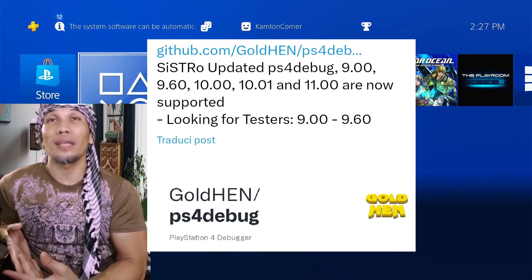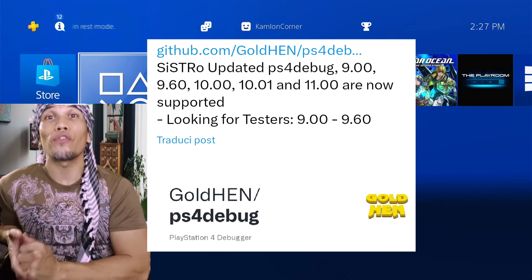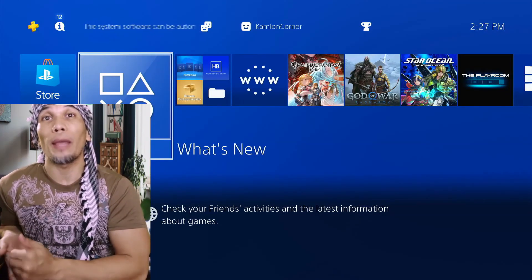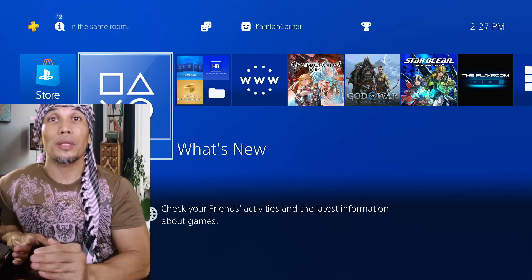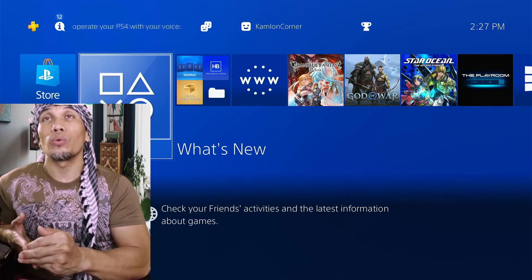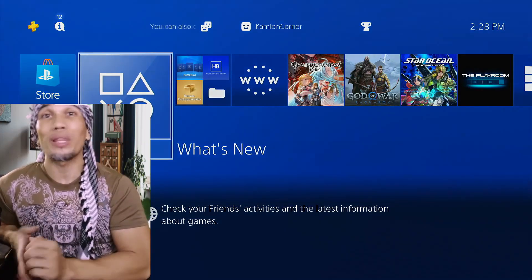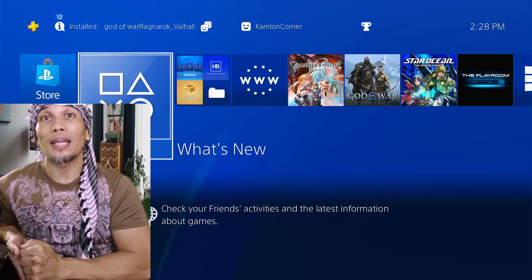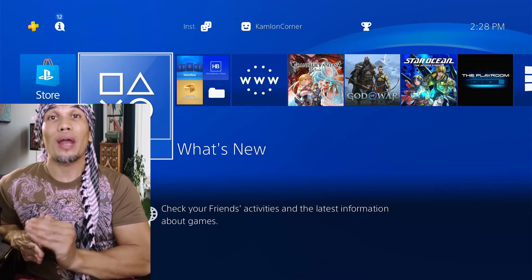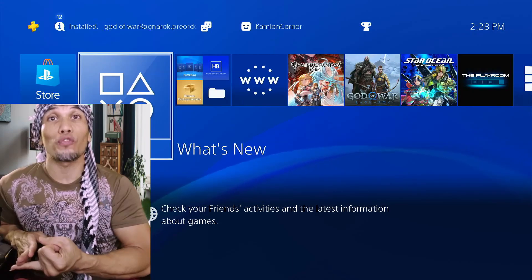Next, we have a new firmware supported by Gold Hen. This is great news for those who are stuck on firmware 9.60. However, if you are on 10.50, you have no choice but to update to 11.0 to load Gold Hen. Before you do that, since there are some PS4-specific models that can take advantage of this exploit, check your PS4 first to see if you can run the exploit without Gold Hen. Currently, aside from 9.0, we have support for 9.60, 10.0, 10.01, and 11.0.